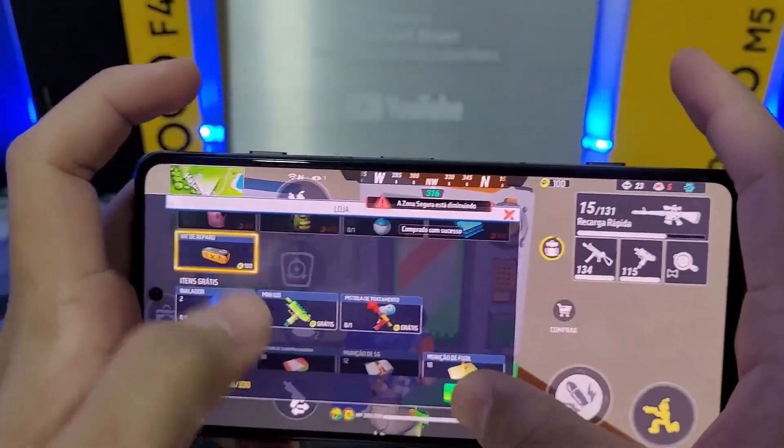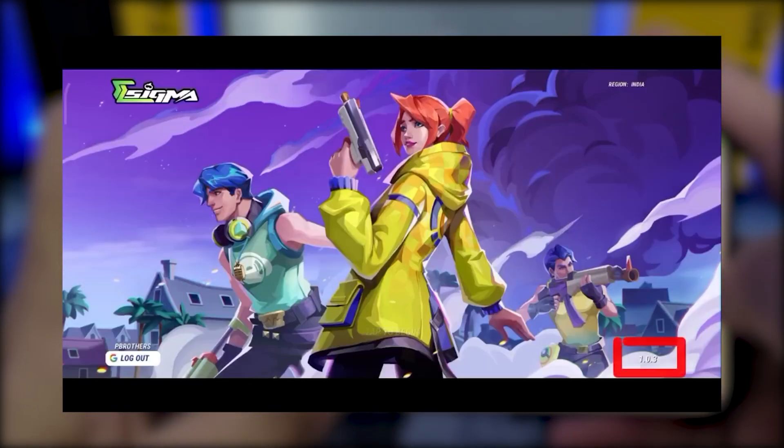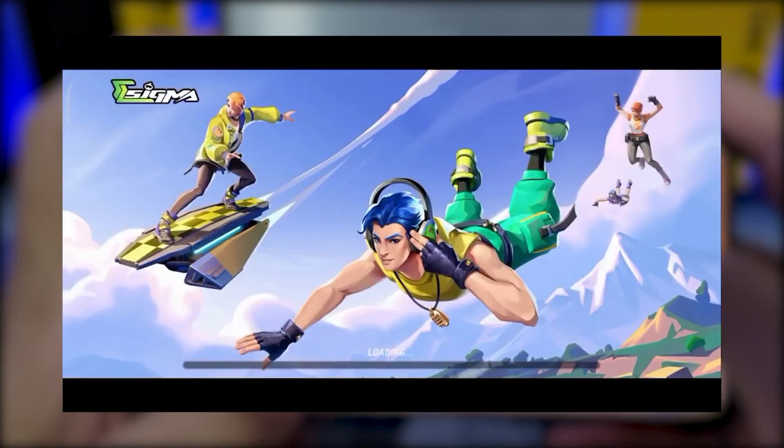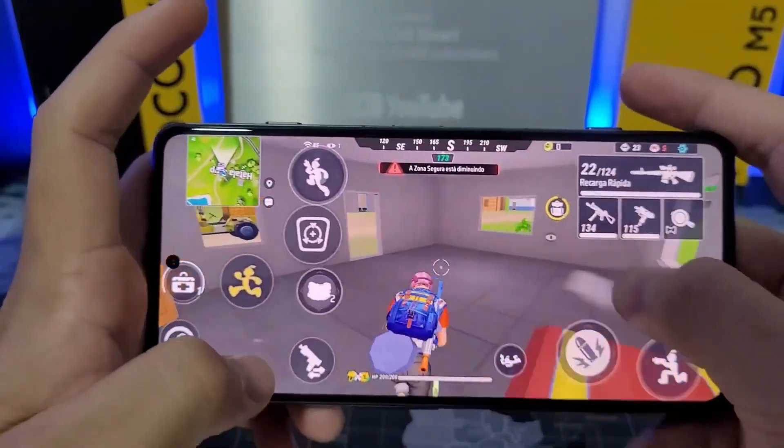You have to look at the background of Sigma Gamer — what Sigma Gamer is doing. You have to download the cam update and download it, and you have to use it. This is the game download, I will show you this video.